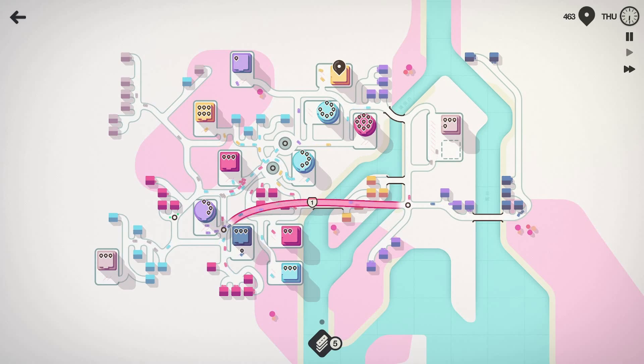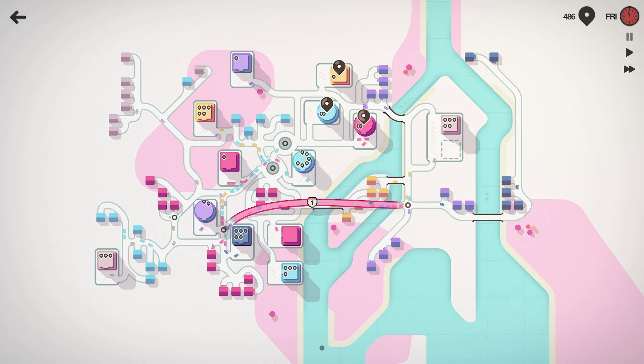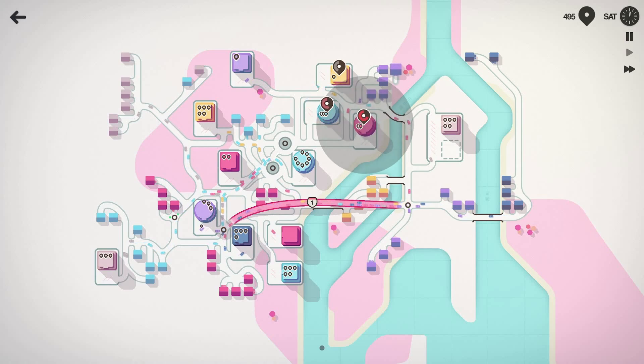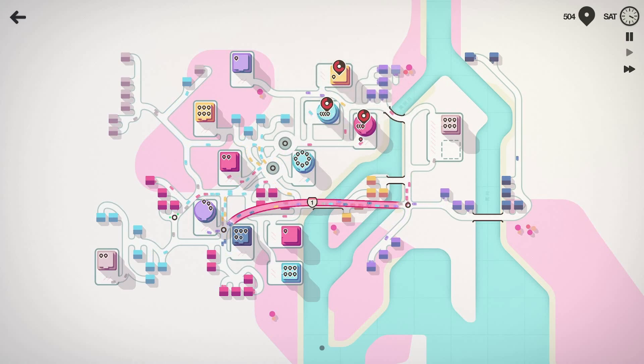Maybe I can still make 500? Red is not doing good — I don't know how to fix this. Come on, I need to get those red cars in there. Everything's starting to pile up — I can see where the traffic jam is. What if I just delete everything? Things got a little bit crazy here. Maybe we made some mistakes today. What am I at — 496 — can I make 500?